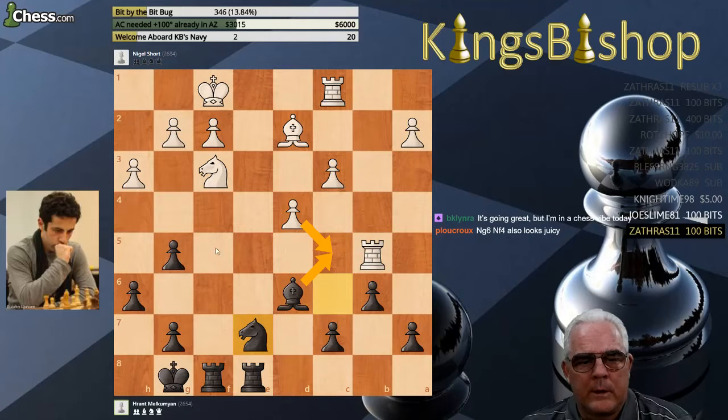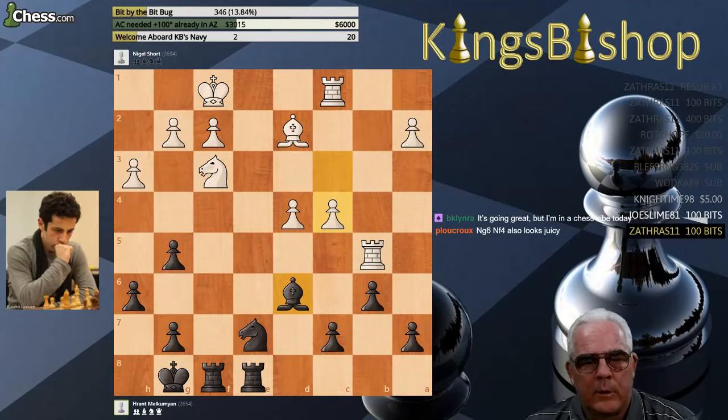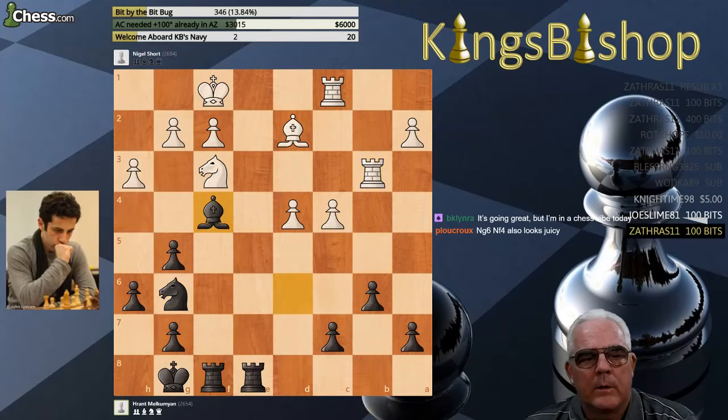Knight G6, F4 — Knight F4 is also a possible destination here, says Plucro. So the purpose of this move is to allow a pawn to advance to D5 in the event of C5. And now Plucro's plan is played: Knight to G6, Rook drops to B3, and Bishop to F4, with the Knight ultimately coming to F4 in the event of a trade.